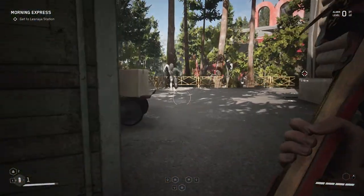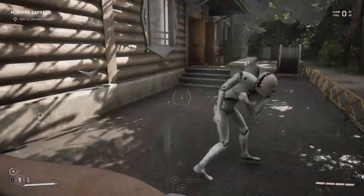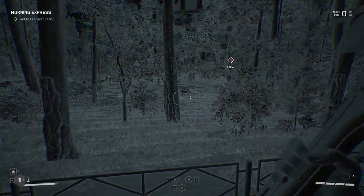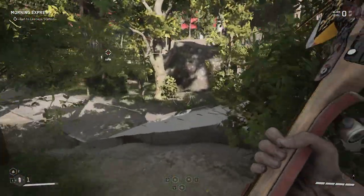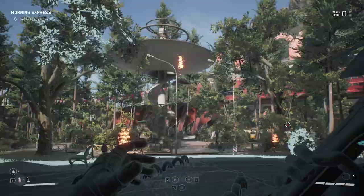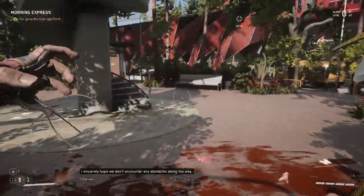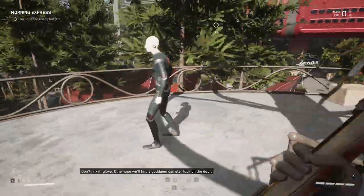There was a weird noise. What's up, bitch? Drop kick! We have a good amount of guys over here. We found the station and the train is right there - all we have to do now is take a seat and we're off. Sincerely hope we don't encounter any obstacles along the way. Don't jinx it. Otherwise we'll find a goddamn canister lock on the door.